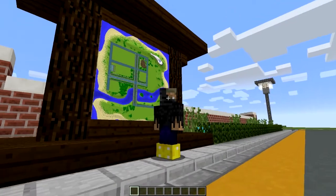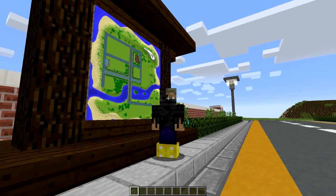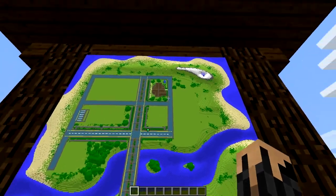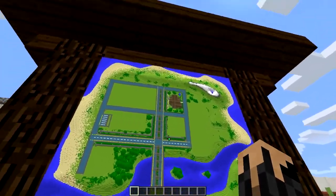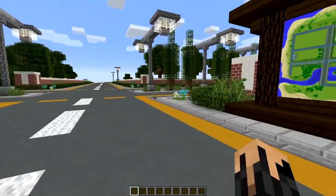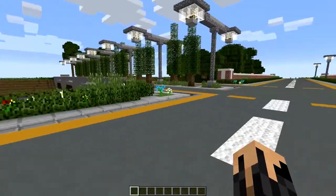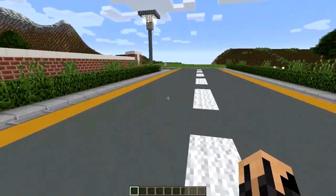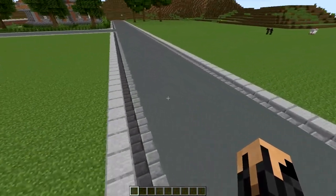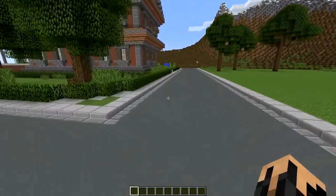Alright, hey guys. We are back here on our big island map and I have finished my first house. If we look on the map we can see it right here. And what I'm also going to do is put a download in the description once we fill it all up, so you guys can look at the houses yourselves. I'm just going to go on a quick tour around it so you guys can see it. And here it is.